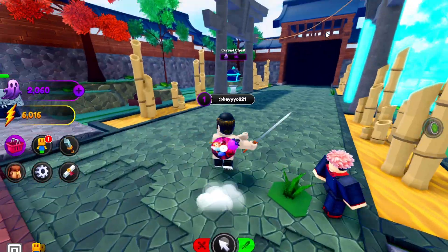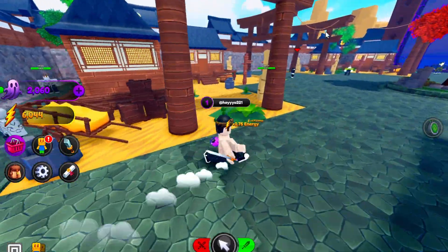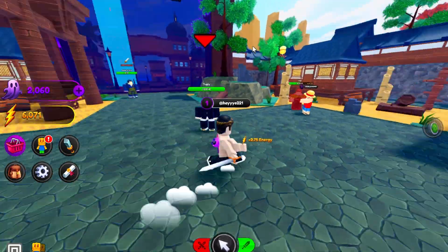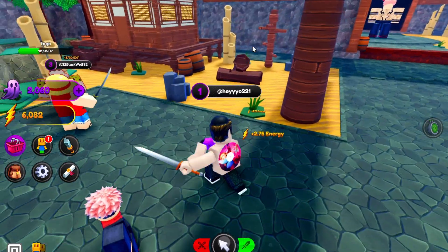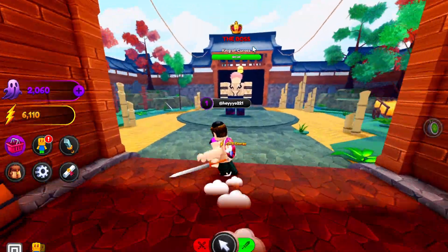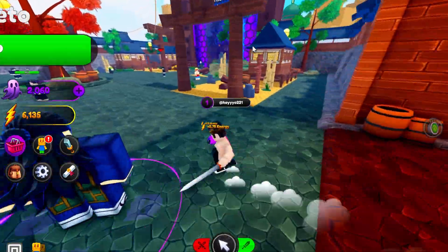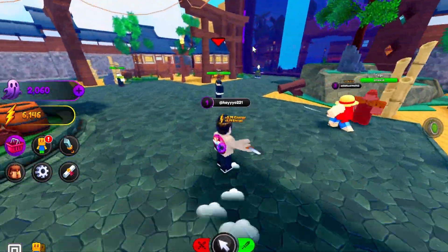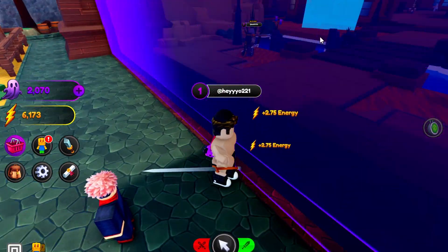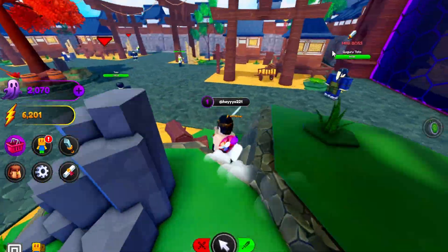There is a main quest but I'm not really sure where it is. There's a bunch of guys over here though. The main quest probably won't unlock until the game actually releases. There's a mini boss with a million HP and then the king of curses boss with five million HP. The worlds do look pretty sick honestly — and you can definitely get through to the next area since someone's fighting over there.